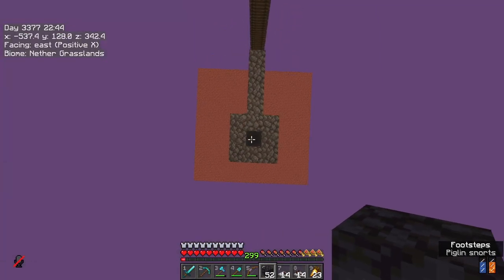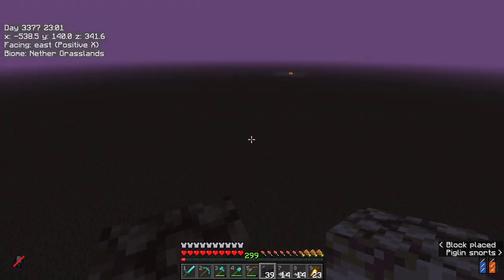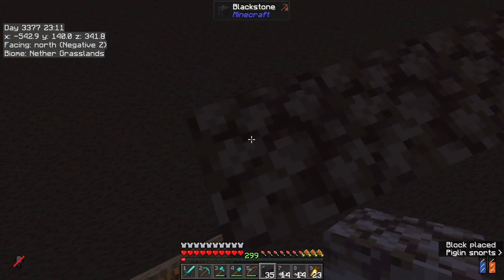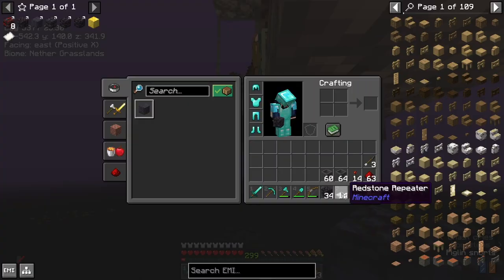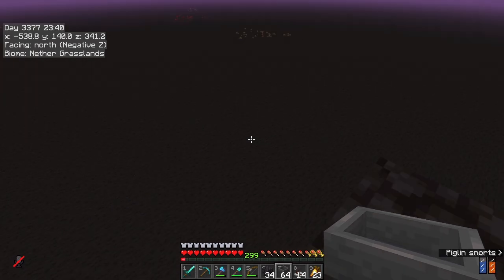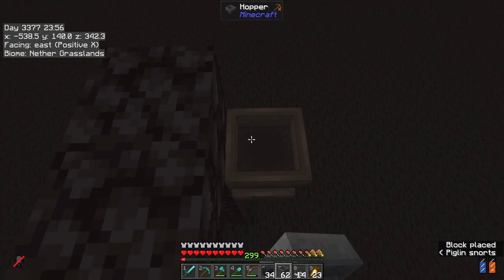Let's get under here and come out a wee bit. I want this to come down into... I didn't even bring the hoppers. Brought all the redstone, not the hoppers. Right, let's try this again. Hopper — I want this to come down quite a bit, so I don't want it to be too high, but I'll probably need a lot more. I'd say about there.